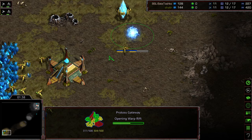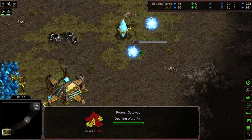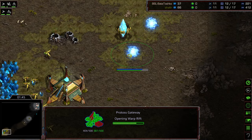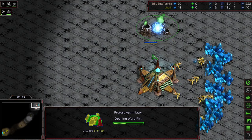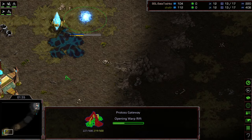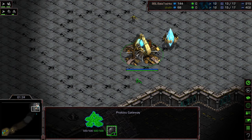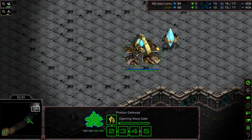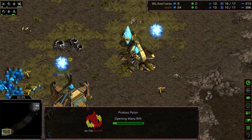I'm gonna roll back my logic here and say that because it is Eclipse and you have close scouting positions, I would think it would be more advantageous to do the gas build here that we're seeing from Bate, because you know you're gonna get that scouting information and it's gonna be a lot harder to deny it. And when you know that two-gate's coming, it can be very easy to just get that first Dragoon out and have everything in place to defend it. You're just relying on your opponent to make a mistake.